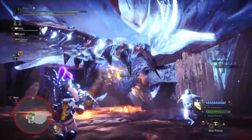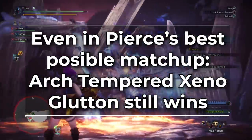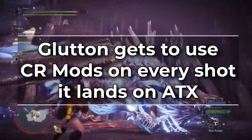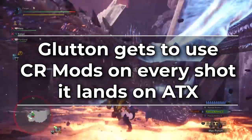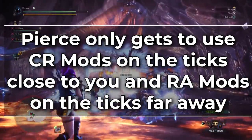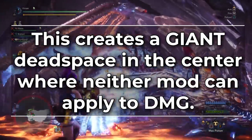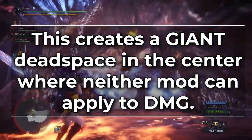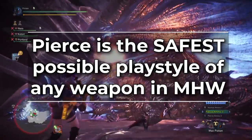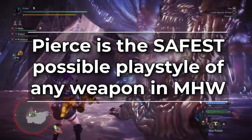Odogaron is kind of the exception because when he is enraged his entire body is a giant weak point. But even in this case Glutton still beats Pierce Heavy Bowgun — Pierce Heavy Bowgun is just a lot safer because of the range. The main reason comes down to weapon mods: Glutton gets to use its weapon mods on every single shot it lands, whereas Pierce Heavy Bowgun only gets close range mods on the ticks close to your character while ranged attack mods only apply to the ticks far away — creating a giant dead space in the middle where neither mod applies. It's physically impossible to get more than a few ticks at either end. That all being said, Pierce Heavy Bowgun and Light Bowgun are by far the safest weapon choices in Monster Hunter World because they have the longest effective range. You can just stand back, kite, and tickle the monster to death.